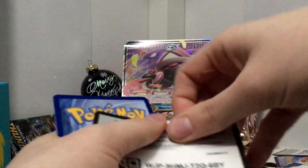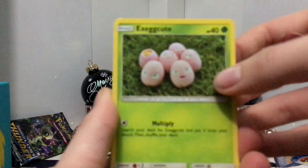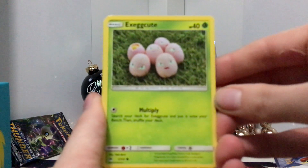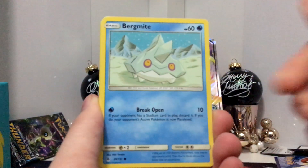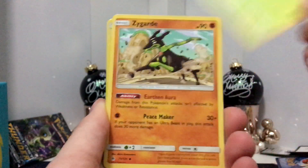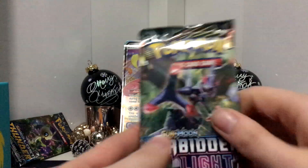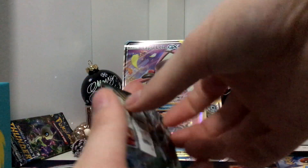Here is the Forbidden Light pack. Here is the code card. We have an Execute, a Gumi, a Bergmite, Hone Edge, Furfro, a Heliolisk, a Spupa, a Zygarde, B-String Reverse Holo, and a Zerkitry regular rare, which I don't think we have. I actually haven't been opening Forbidden Light — for some reason I've been just avoiding it.